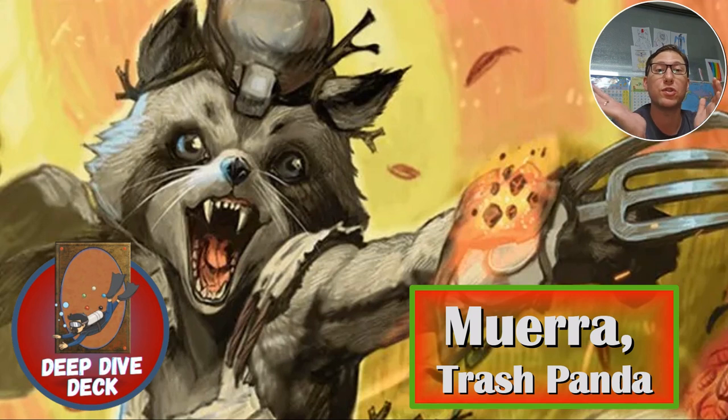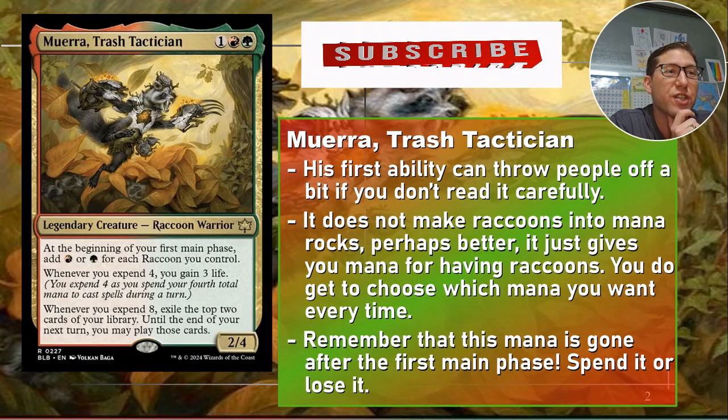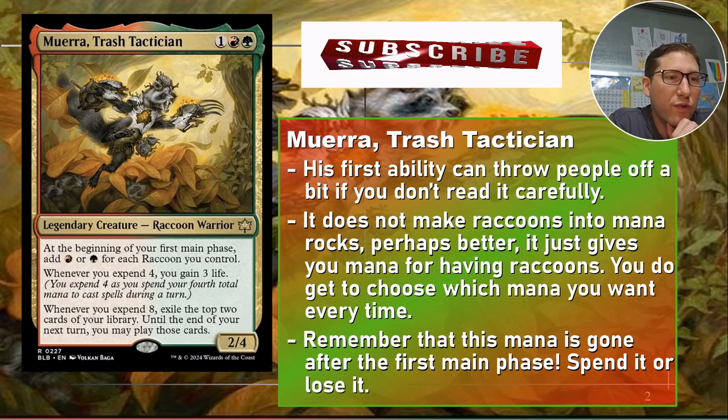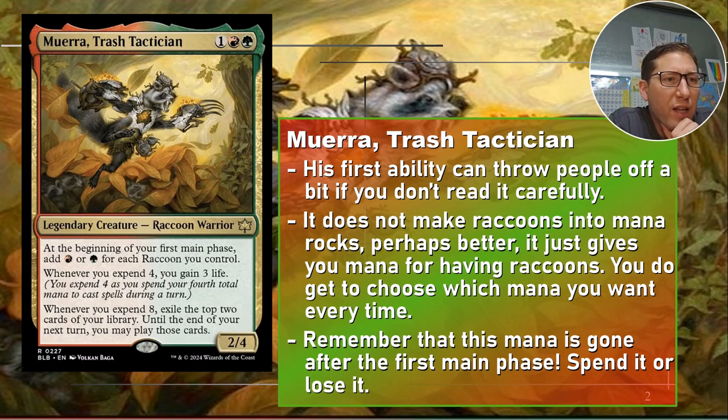Even by Gruul standards, which is a very rampy color pair, this is very very ramp heavy. Murra Trash Tactician is what he's actually called — not Trash Panda. He's one red green for a 2/4. Not bad, a 2/4 for 3 CMC. At the beginning of your first main phase, add red or green for each raccoon you control.